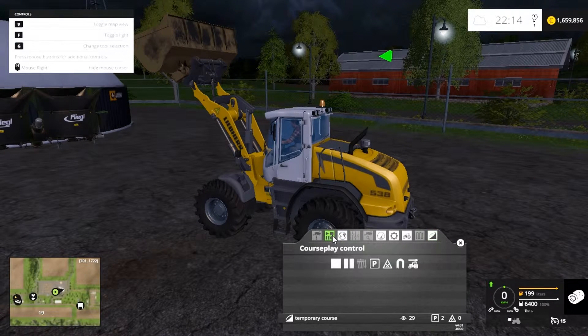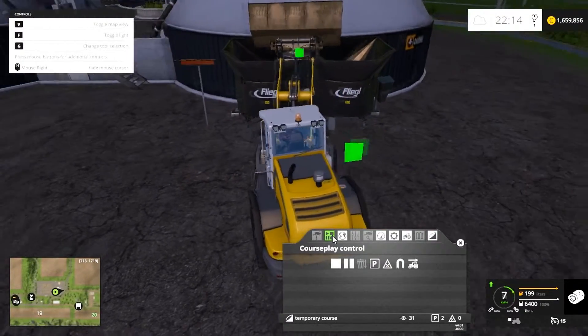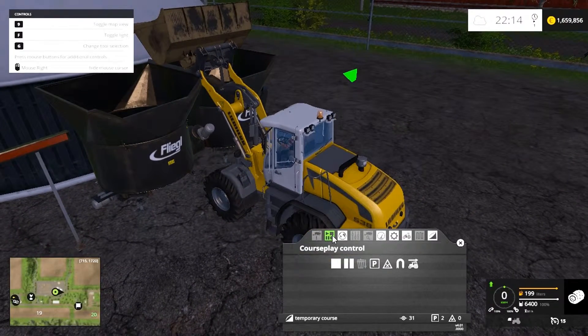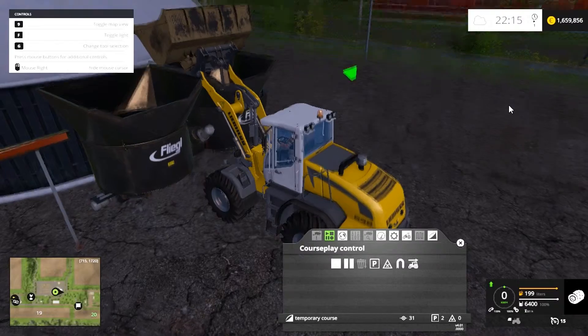Continue driving and position roughly in between the two openings, because this only accepts a certain amount of silage — I think it's around 27,000 or so. Once it reaches that amount it only takes in a little bit at a time and becomes a slow job. That's only a problem in real time though; at 120 times real time speed you'll tip away fine.